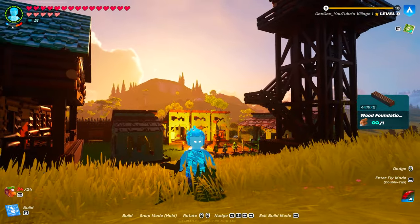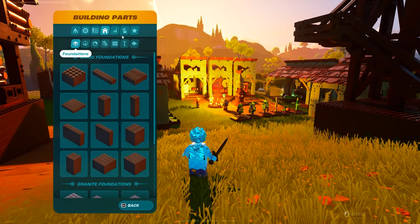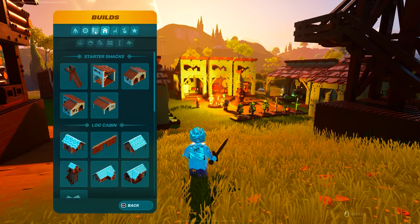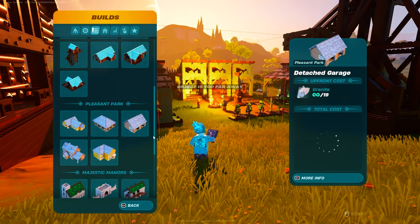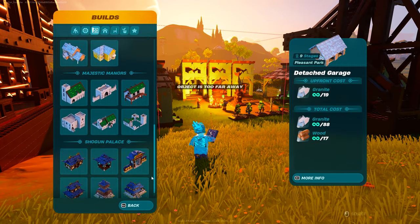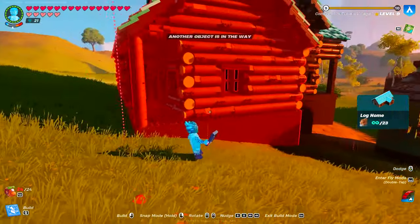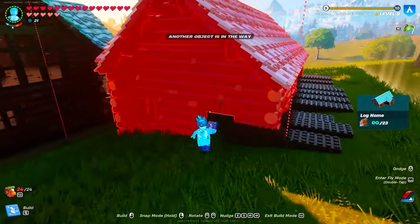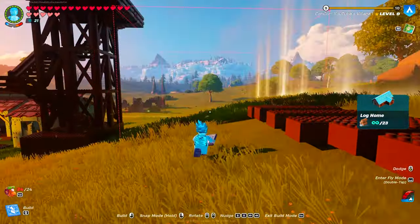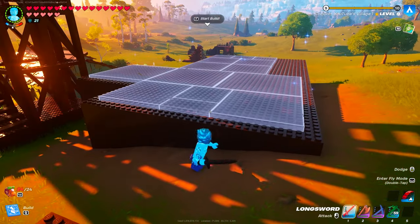The best way I've found to actually gain levels the quickest is by building these pre-made structures. When you go into your Building menu and go into Builds over here, and you select between any of these — ones that you've unlocked that you have — some of them are really cool. I recommend picking them. You go like this and find a nice spot that you can fit it in, making sure there's no stones or a villager in the way, so that you're able to place it. Boom — you just click Place.